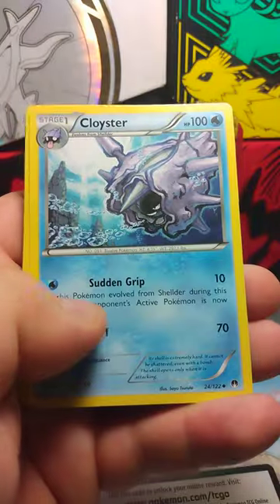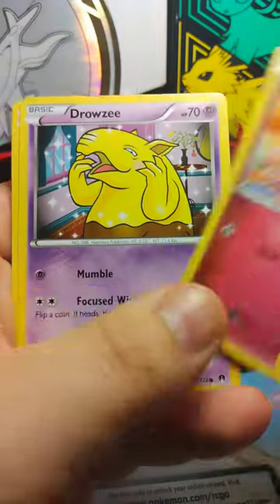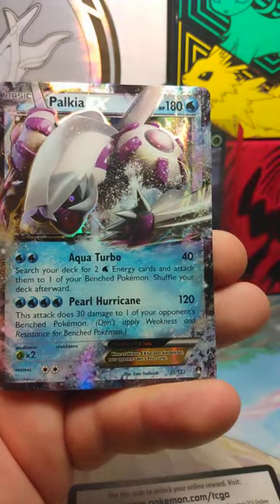Three to the front. We've got Krikatune, Cloyster, Tierno, Clefairy, Time Pull, Spritzy, Drowsy, Shellder, a Hollow Shiftry, and then a Palkia EX.